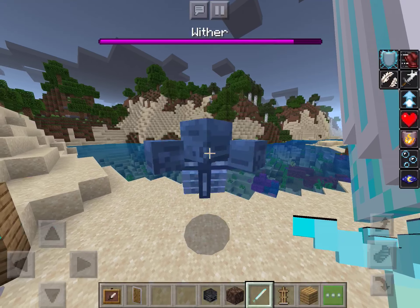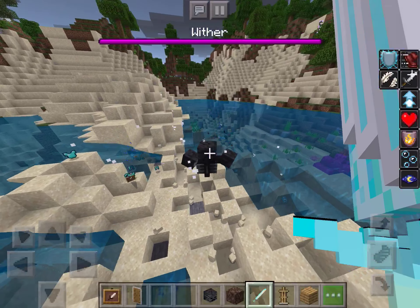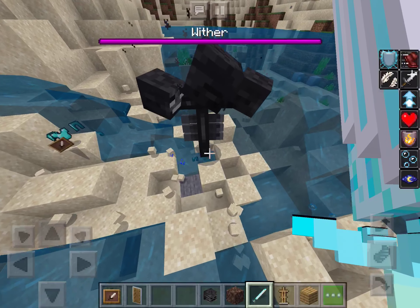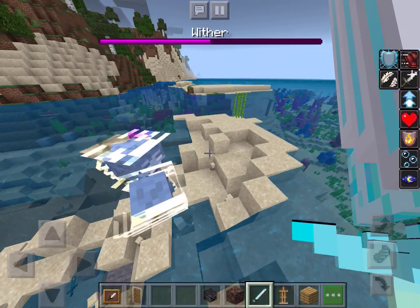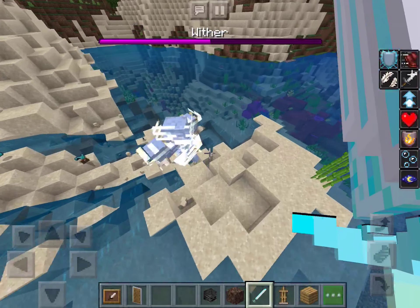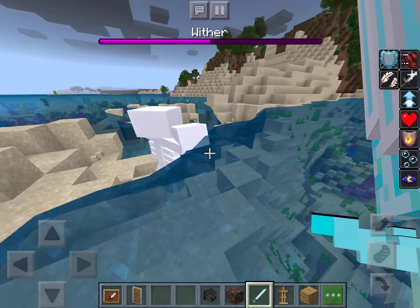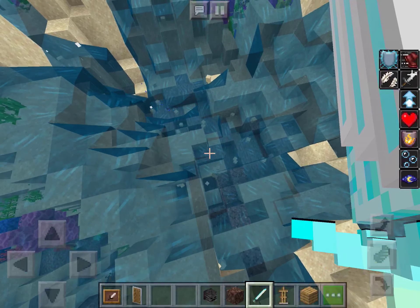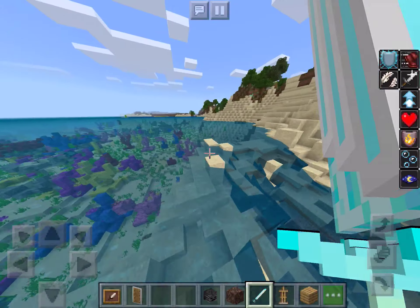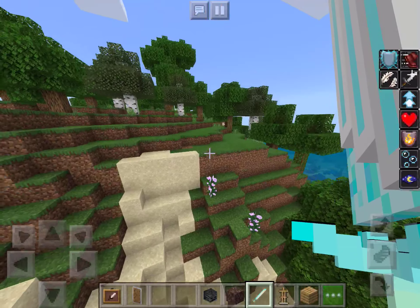If we hit him once it does half damage — as you can see, basically half damage. So it's very helpful. That was an insta-kill on that one. I'm not sure how much it does on the ender dragon, but it probably does a lot.